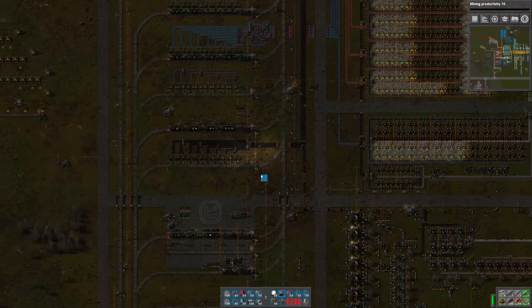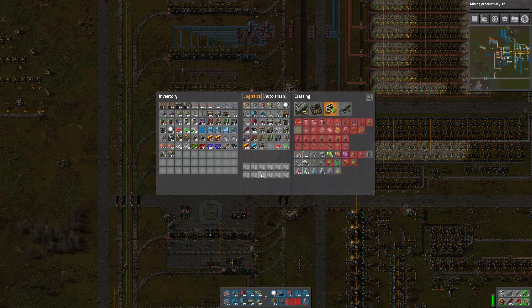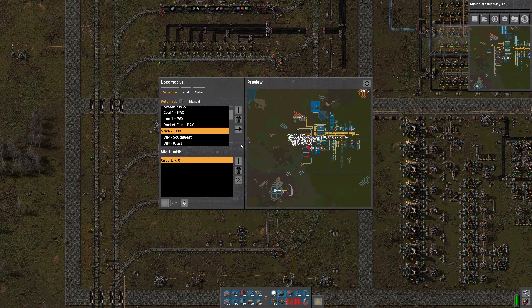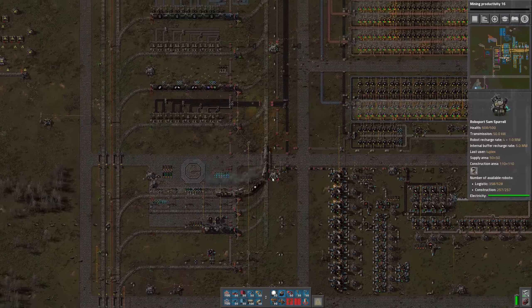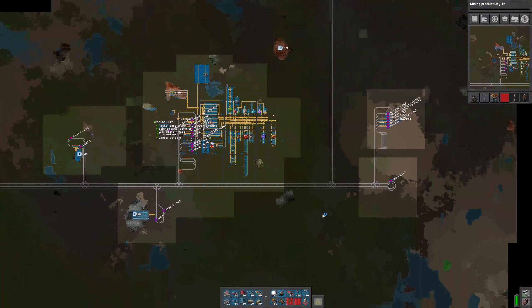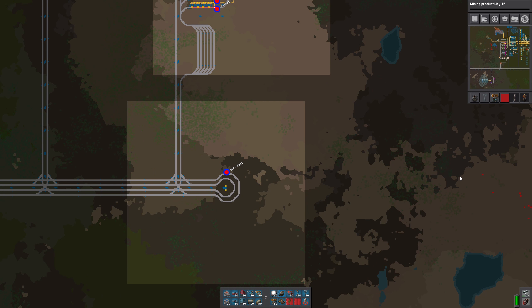What I'd like to do is basically blueprint this whole setup — this whole rail setup with the train stations and the stacker, as well as the exit from the main line. And then I'm just going to duplicate this two times to the east of this one.